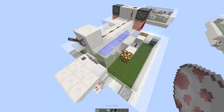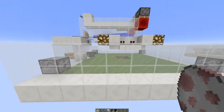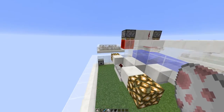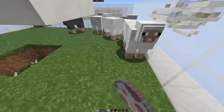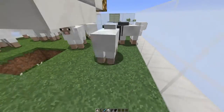Basically, the idea is you can't just store sheep in a little concrete box because they need grass to eat to regrow their wool. Hence why you need a big open grassy area, and this is exactly what I've done.